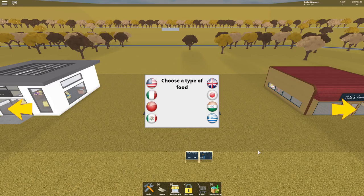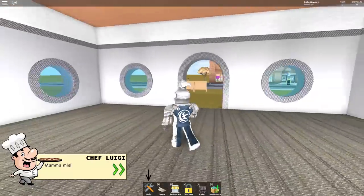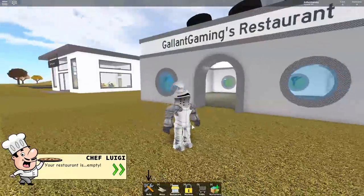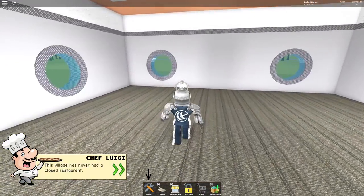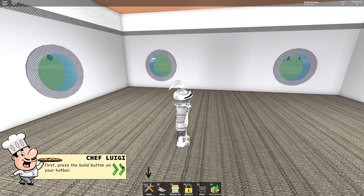Today we are playing Restaurant Tycoon in Roblox. First things first, we have to choose a type of food, and in honor of my good friend Callum, I'm going to pick Italian. Choose a restaurant design — this is a tough one. I'm going to have to go for the classic. Mamma Mia, Chef Luigi, your restaurant is empty! This village has never had a closed restaurant. We must start — I'm really bad at Italian things.